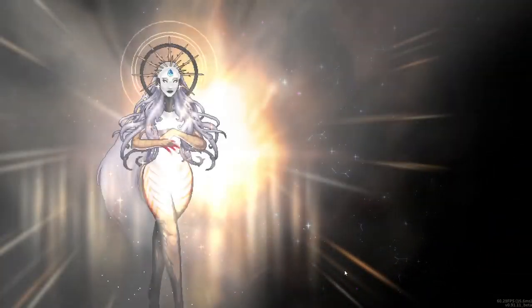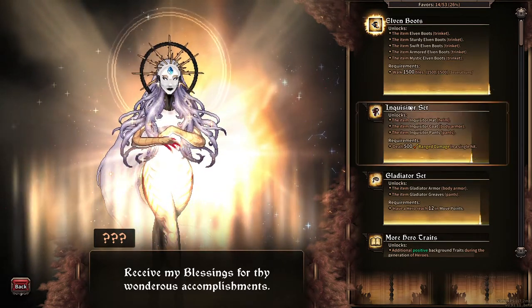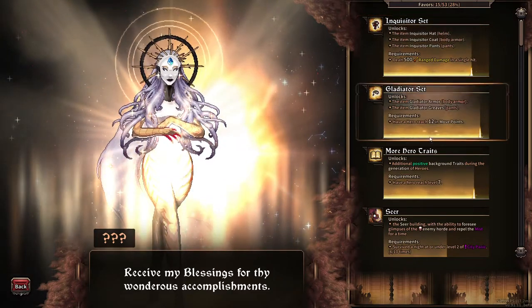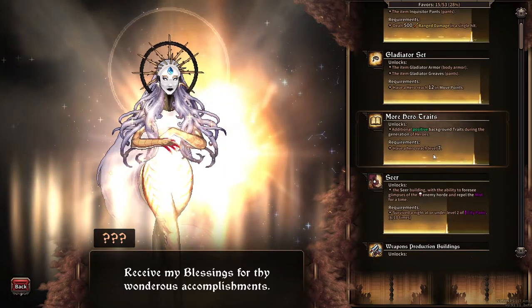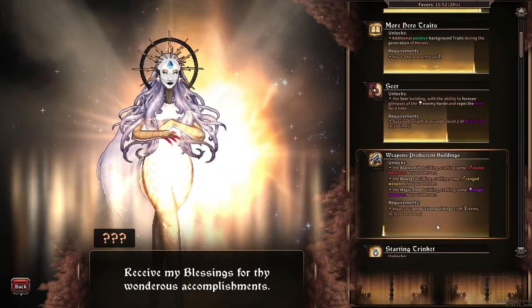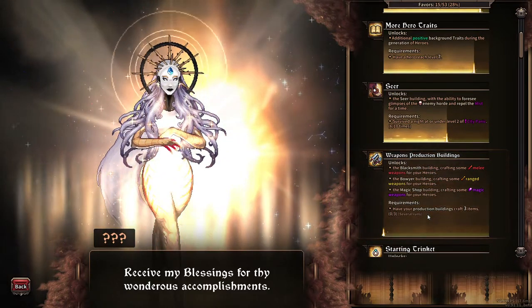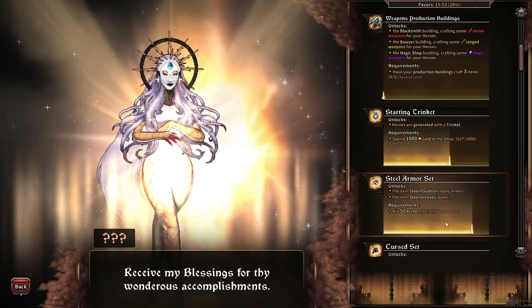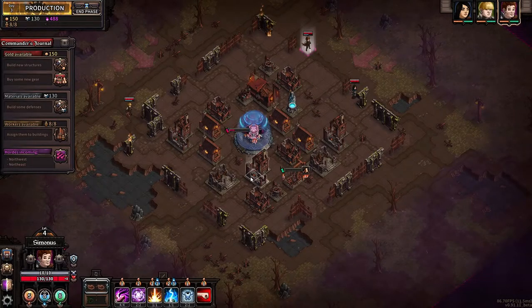Meanwhile over here — receive my blessings for thy wondrous accomplishments. So obviously that's what she looks like, and we have the elven unlock. We haven't done 500 range damage in a single hit — we'll probably have to do that with blaze. One of the things I'd like to do is get level seven pretty soon because more hero traits are nice. Weapon production building — have your production building craft three items. Spend a thousand gold over several runs. Steel armor set — we're gonna need to do that. We're gonna need to be rebalanced eventually.